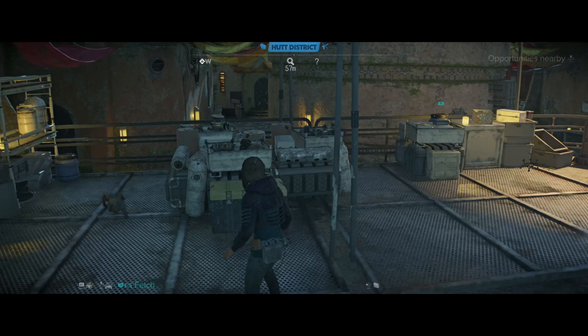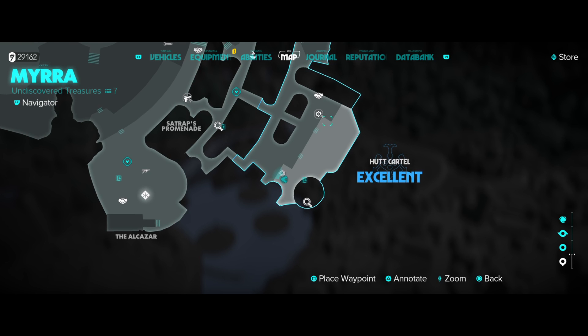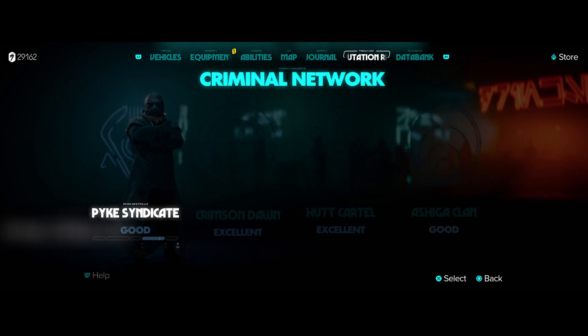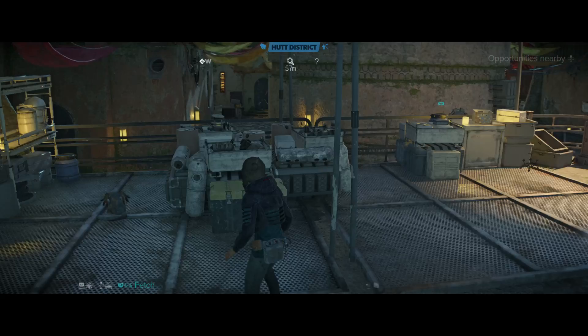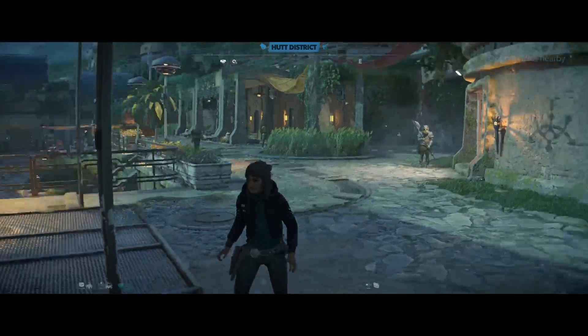This is Kervax Stash. We're in the hut district of Mira — we are right here. I have excellent reputation with the huts, which means I can open this without it being considered stealing, so I don't have to get rid of either guard that's right here.